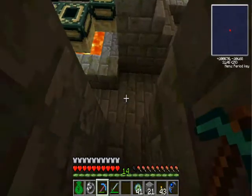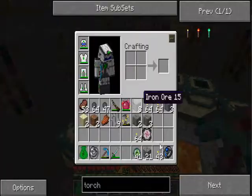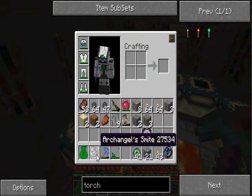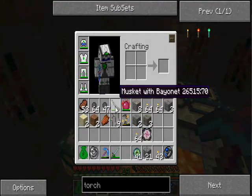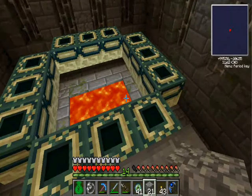Now it's time to go kill this Ender Dragon. I've heard a lot about him. I've got my Ring of Arcana, which will allow me Infinite Flight. I've got my Archangel Smite. I've got the old Nano Saber and my Musket with a Bayonet, of course — because there's no reason not to. So let's get this thing started.